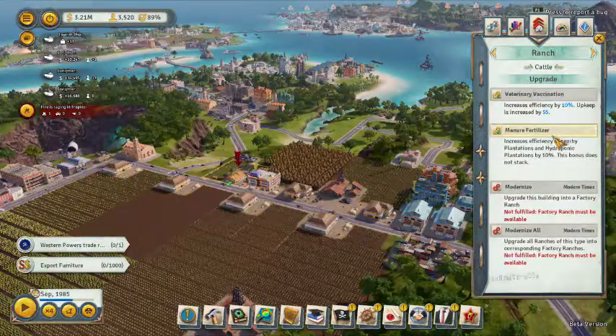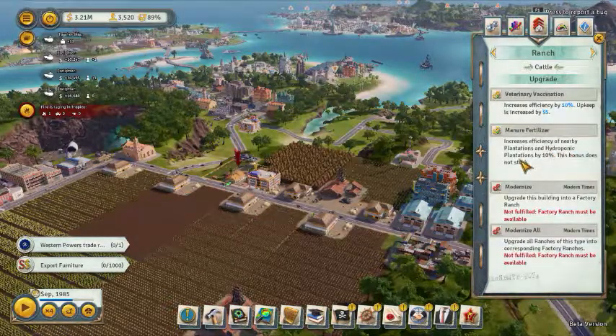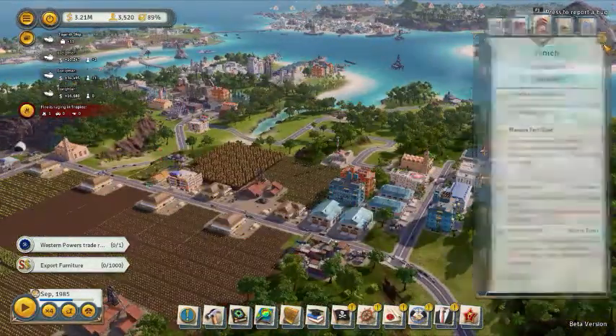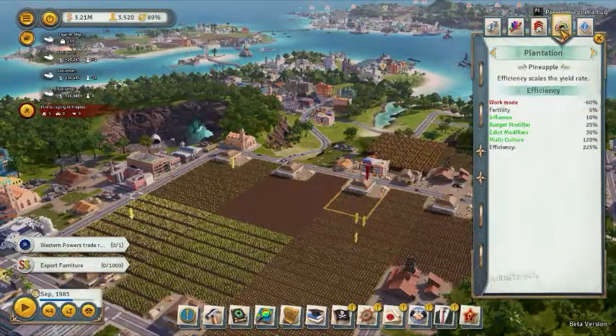The most important reason to build a cattle ranch is the Manure Fertilizer upgrade: it increases efficiency in nearby plantations and hydroponic plantations by 10%. They say it doesn't stack, but I think it does stack.